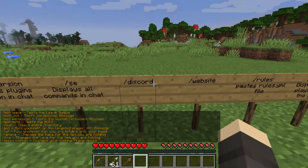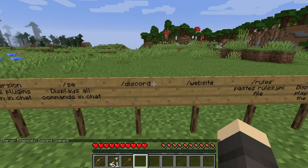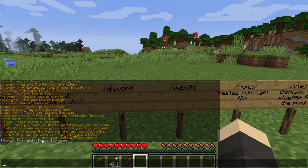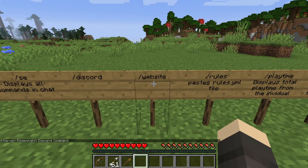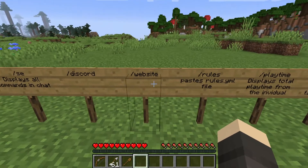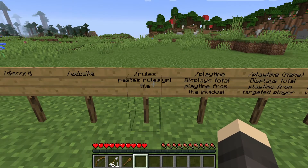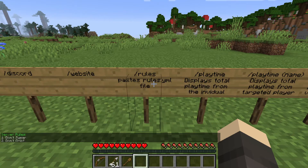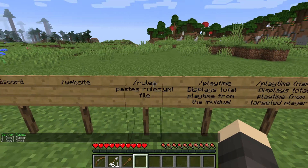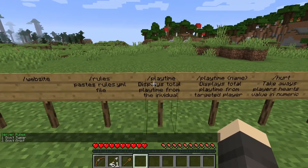If I do slash discord, it's going to paste a link that you have put after the discord command in the config files. But if you haven't changed it at all, it's just going to say a discord command. And slash website is basically the same thing but with the slash website command. And if I do slash rules, it's going to paste the rules from the rules file — you can edit that in the plugin config files.